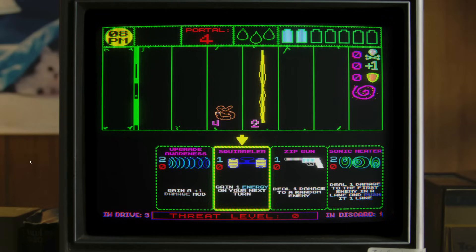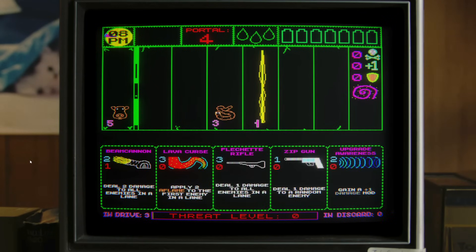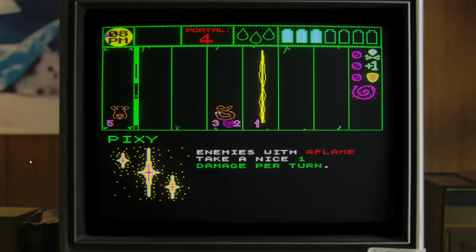Gain a plus one damage mod, deal one damage to a random enemy, one damage to the first enemy in a lane and push it back a lane. When you're done with your turn, slap that energy to skip time ahead. There's a boar? Do two damage to all enemies in a lane - it does cost a blood. Do one damage to all enemies in a lane, one damage to a random enemy. Two flame to the first enemy in a lane. Status effects are powerful, but each beast can only be affected by one at a time. Enemies with flame take one damage per turn.